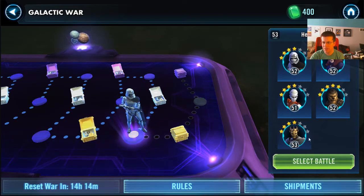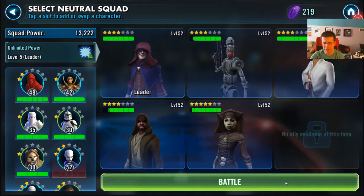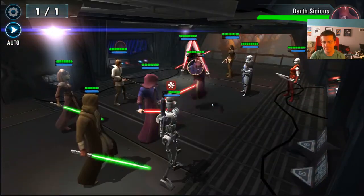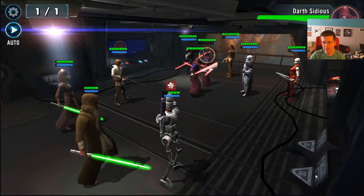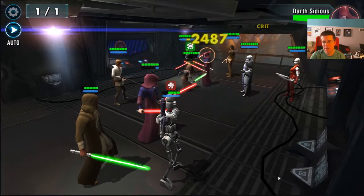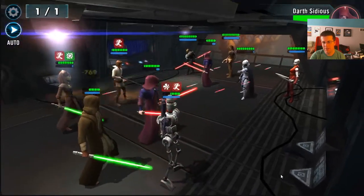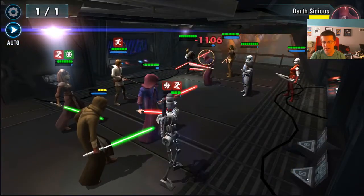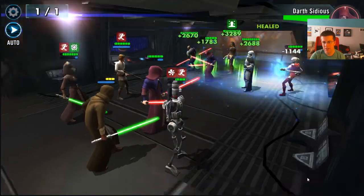Single taunt here, Sidious — low heal team but they are pretty high damage. So if we take out their Sidious, all we've got to do is outlast them. Of course he goes after our lowest guy. As long as they don't focus HK-86, we should be okay.